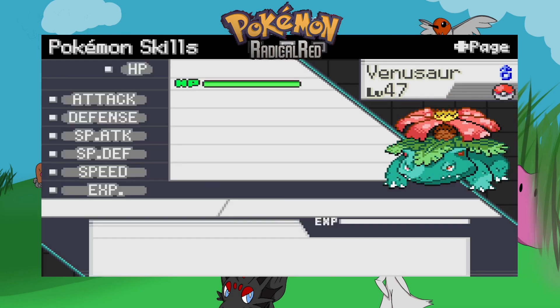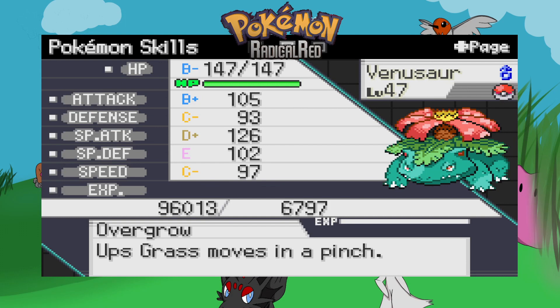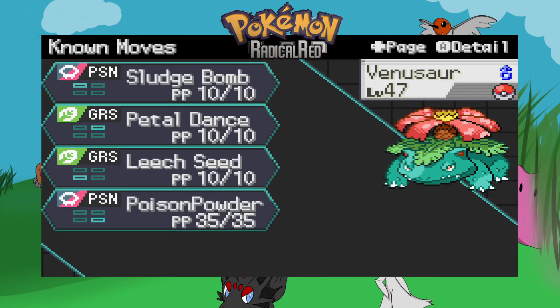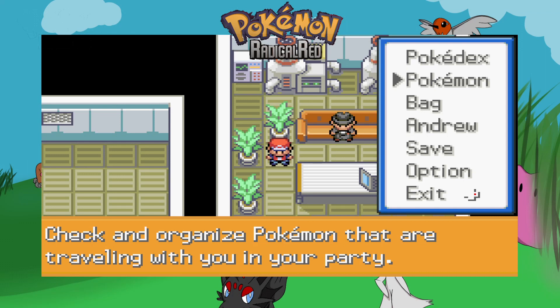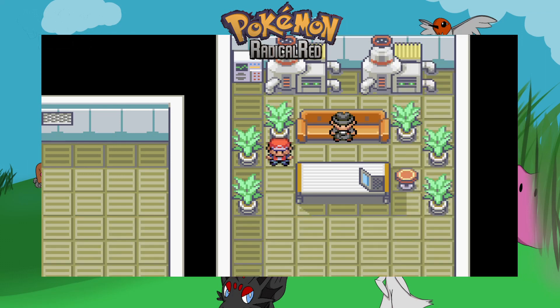We have my Venusaur, my starter — so it has B/B/C/D/E/C stats, Overgrow, basic stuff. Moves are Sludge Bomb, Petal Dance, Leech Seed, Poison Powder. I have not worked on a moveset for Venusaur whatsoever yet. I just accidentally pressed the speed-up button, so if my game starts acting weird I apologise.